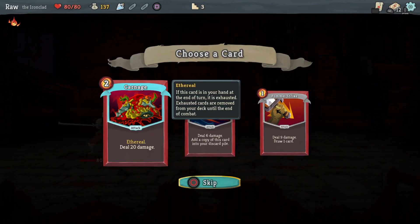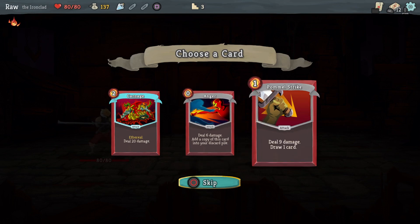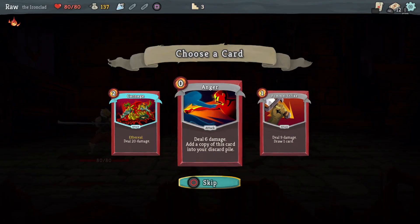Another 12 gold, a block potion gaining 12 block, and a new card. Carnage: ethereal, deal 20 damage — but if it's in your hand at end of turn it gets exhausted and removed from your deck until end of combat. Anger: deal 6 damage, add a copy of this card into your discard pile — zero cost. Or Pommel Strike: deal 9 damage, draw 1 card. I'm gonna go with Anger — zero cost, 6 damage, and I get another copy. Why not.